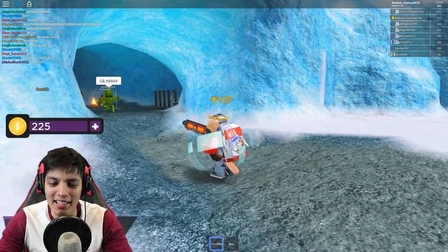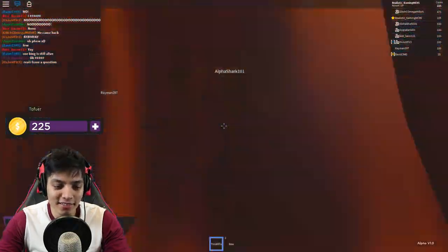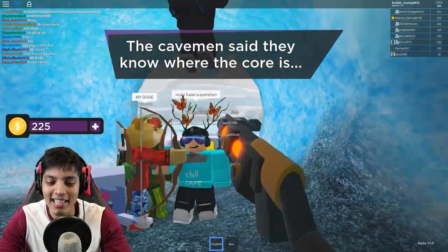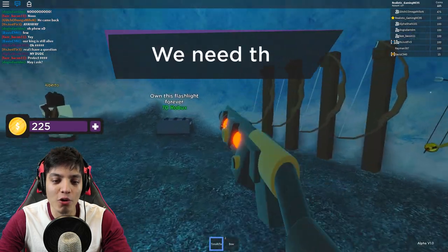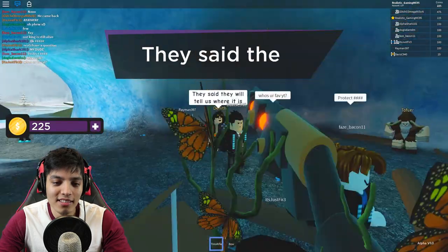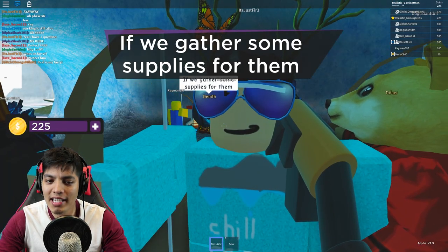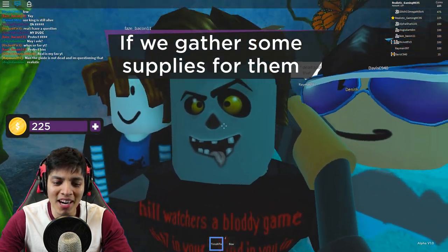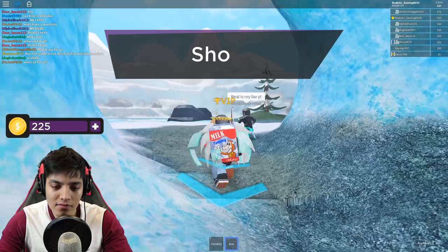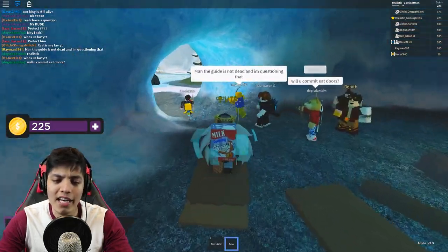I should have cut that out but I'm a real gamer so I'll leave it in. We should stay inside for the night, it's not safe. The caveman said they know where the core is - we need the core to repair the teleporter. But we need to gather some supplies for them first. There's a zombie! We're supposed to pick up four rabbits.